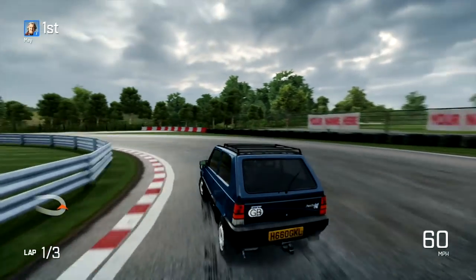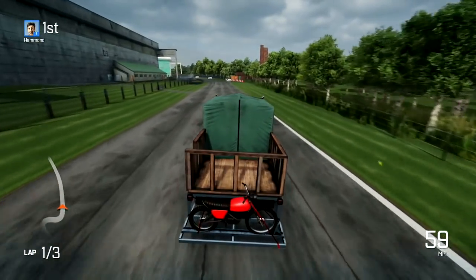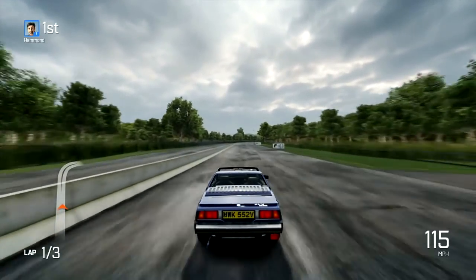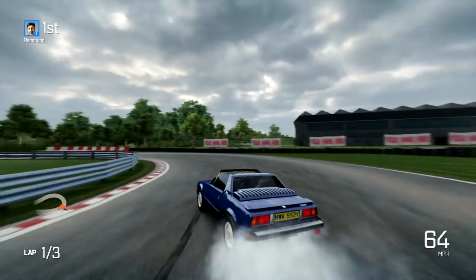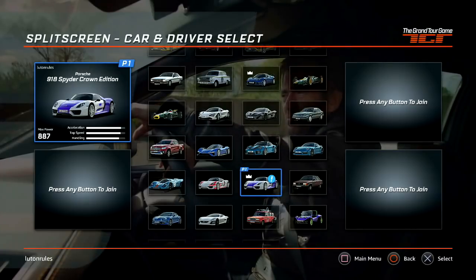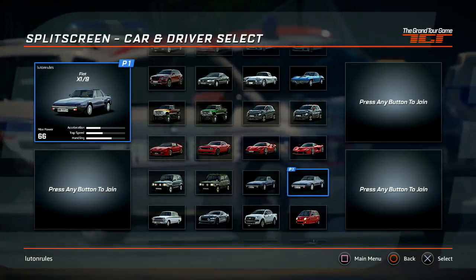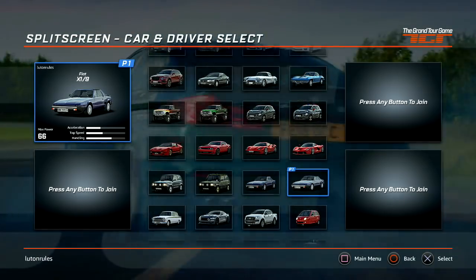Rounding off the bottom end of the power lapboard is James May's Fiat Panda from the Colombia trip. Richard Hammond's RV was next, and is surprisingly quick — less than 3 tenths of a second off Jeremy Clarkson's Alfa GT V6. Finally there's the 1962 Chevrolet Corvette and Richard's Fiat X19 without the roof. The fact it didn't have a roof is important, because some cars have two versions. Sometimes the two versions are just aesthetically different, but sometimes they have different performance stats.